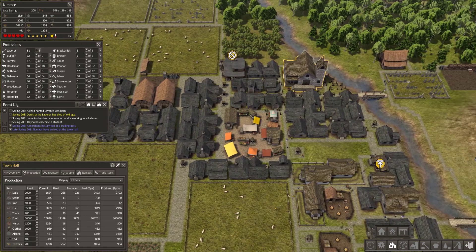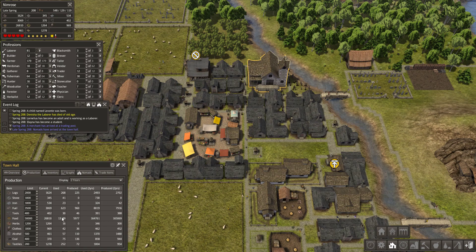The town hall provides additional information like statistics and graphs, and it can tell you whether you can expand or grow your city.